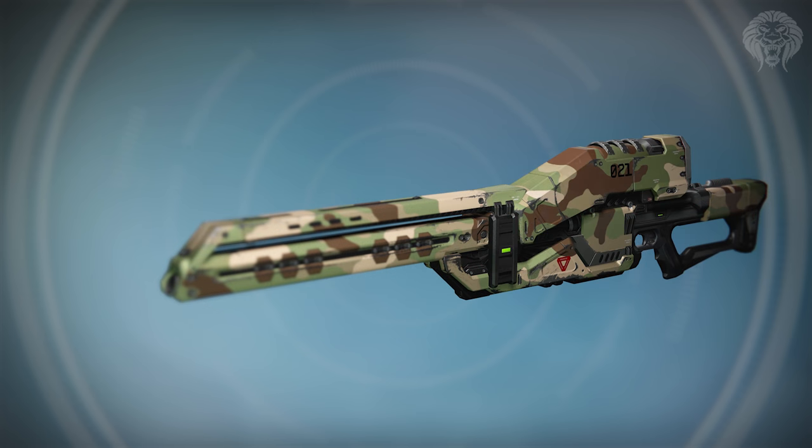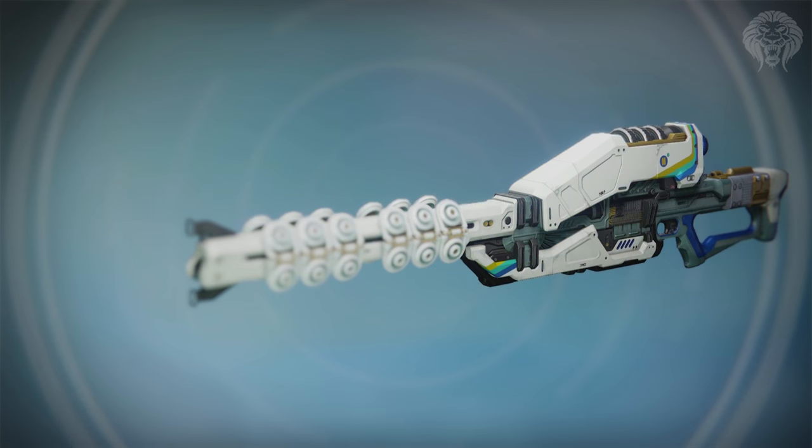Finally, we have the Icebreaker ornaments. The first one is the Dune Maker, which has a camo theme — it's actually altering the weapon's design quite significantly, it looks very different to how it normally is, so I quite like it even if it's a bit strange. And then there's the Nanohance, which you've probably seen before in the trailers, and this one is very awesome. I love how particularly the Icebreaker ornaments change the actual geometry of the weapon completely. So those are all the ornaments for the exotic weapons.